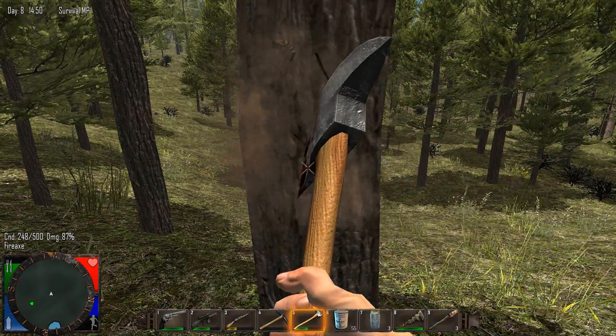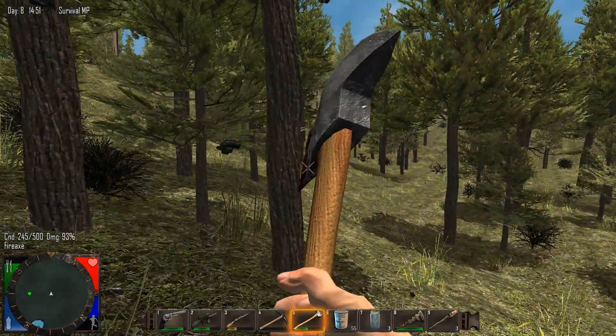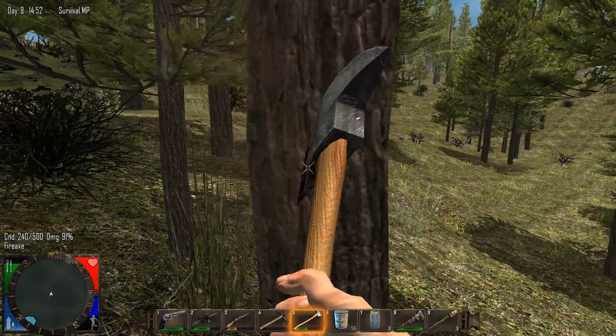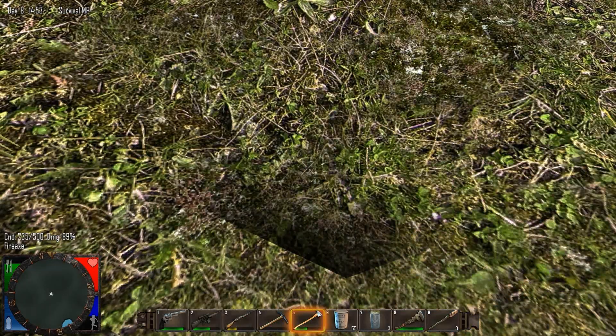You can see right there stamina is getting close to 50%. We're getting into the 90s and 80s on damage. Basically, the tool is doing less damage to these trees. What we're going to do is work our stamina all the way down to zero.